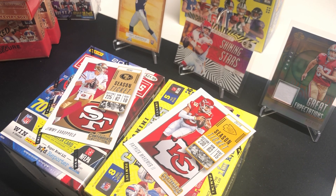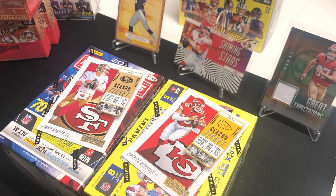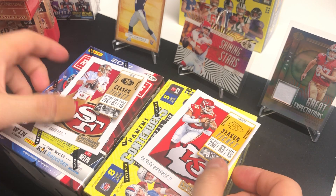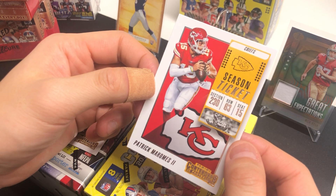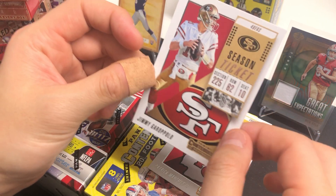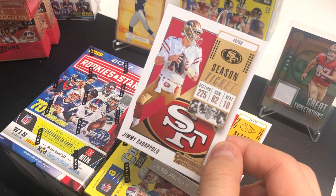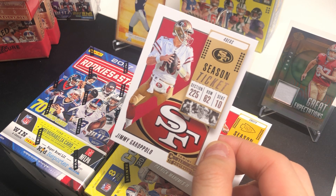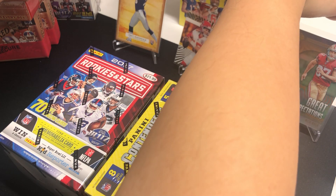What's up everybody, JC from Hobby Monster again. This is episode number two of getting excited and getting ready for Super Bowl day. We're gonna open up a bunch of boxes for about over eight hours until Super Bowl actually kicks off. It's going to be Patrick Mahomes' Kansas City with Tyreek Hill and Travis Kelce going up against Jimmy G and the crew — amazing defense, Richard Sherman — it's gonna be an amazing game.